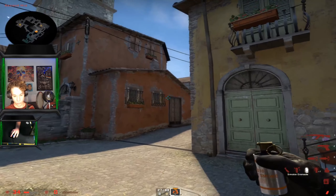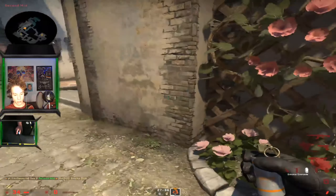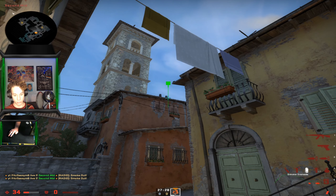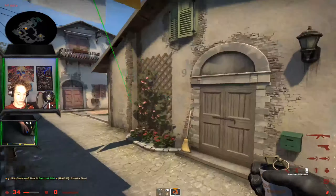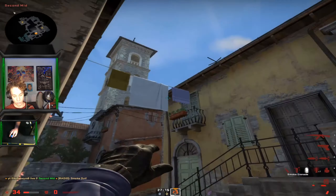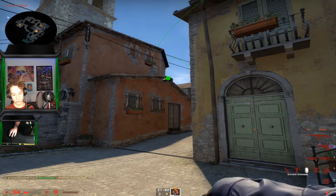More mid smokes: come into this room and aim above this door — another way to smoke off diggity. Another way is to come in here and aim to the right of this; that will also smoke off diggity, though I don't like that one as much because you can jump up and get an angle over the smoke. Same with this way: come into this corner and aim at the top right of the tower.